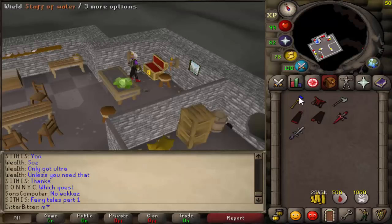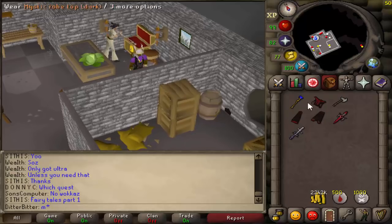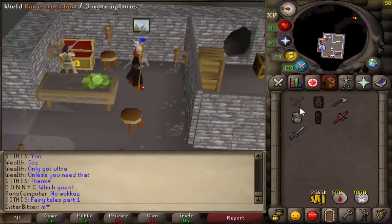Alright, we just got our gear back, and we have about 2.2 mil to our name. This is the gear we're going to be rocking. I need to go spend about 500k on supplies, so we're going to have like a 1.7 mil cash stack. And we're just going to PK welfare, take it chill today.